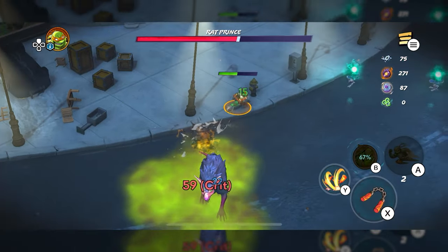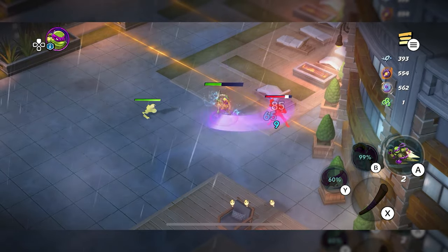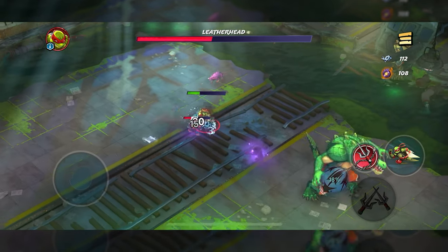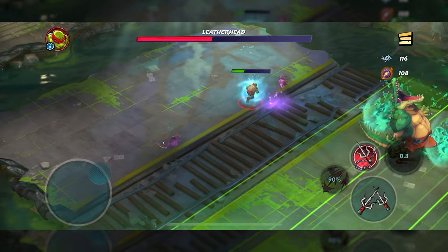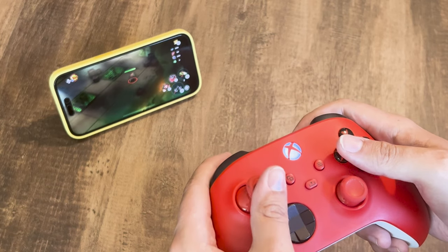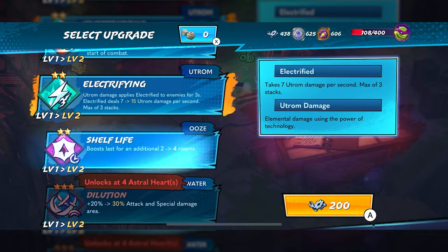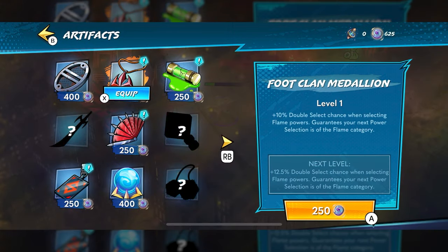Despite its name, TMNT Splintered Fate presents as a game with a singular focus: to emulate PC and Switch indie roguelites for the Apple Arcade with a Ninja Turtles theme. And that thesis is well realized. For better or worse, Splintered Fate makes no attempt to slow down its action gameplay to accommodate the default control scheme of its platform. The disproportionate focus it places on its meta progression systems has it feeling as much like a long-term RPG as it does a roguelite.